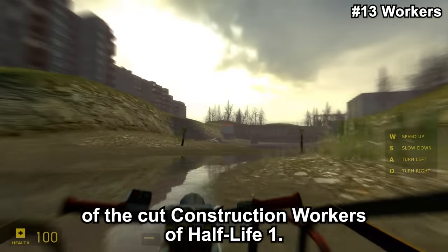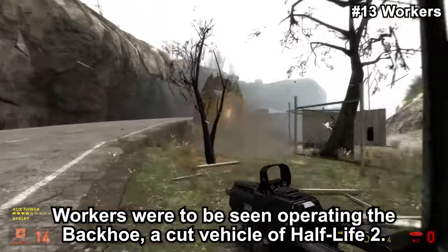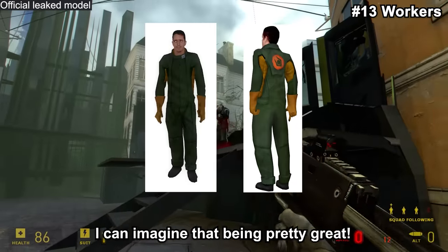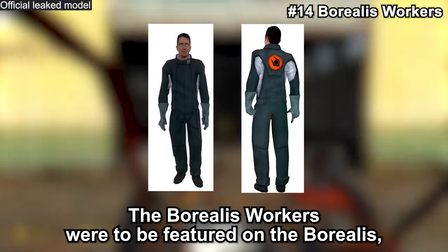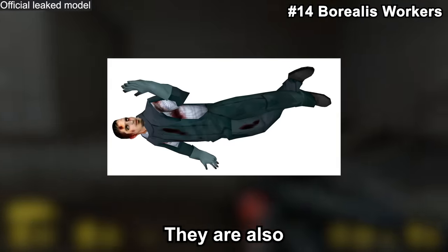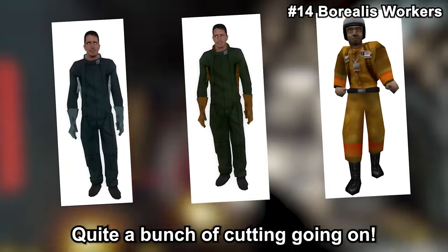The Workers are the direct successor of the cut construction workers of Half-Life 1. They would have been seen in factory portions of the game, which were cut — explaining their absence from the final game. Workers were to be seen operating the Backhoe, a cut vehicle of Half-Life 2. The Borealis Workers were to be featured on the Borealis chapter, cut alongside it — all crew members would have been found dead upon Gordon and Odell's arrival. They are the successor of the Workers. To put it clearly: the cut Borealis Workers are the successor to the cut Workers, which are the successor to the cut construction workers. Quite a bunch of cutting going on.